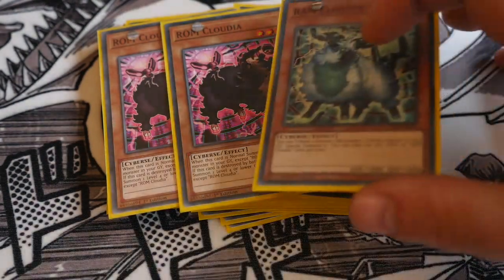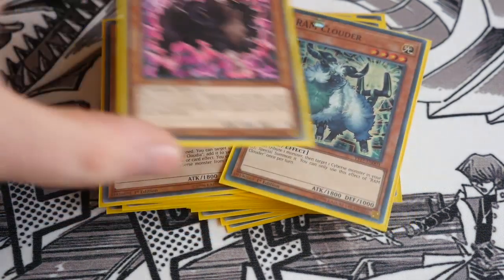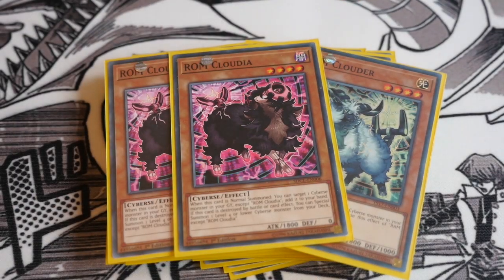Double Wrong Clouda and one Round Clouda. Round Cloud came from the first structure deck — you tribute one monster, then target one Cyverse monster in your graveyard and special summon it, helping you recycle your graveyard. Wrong Clouda from the most recent structure: when it's normal summoned, you target a Cyverse monster in your graveyard except itself and add it to your hand. And if it's destroyed by battle or card effect, you can special summon a level four or lower Cyverse monster from your deck. It helps you maintain board presence and go from there.